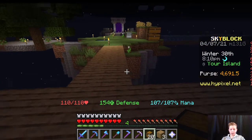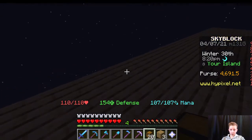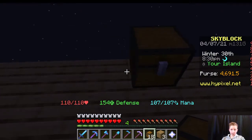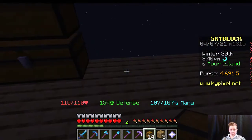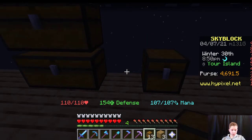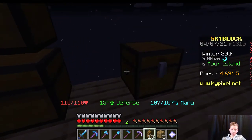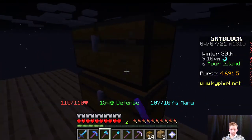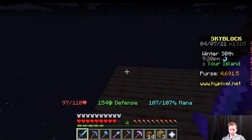Wait, if I built eight in each direction, this is 18 blocks wide. Chests can be glitchy like that sometimes. Why can I not place a chest here? I did not know that was going to happen.